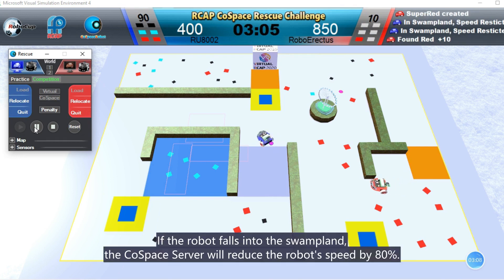If the robot falls into the swampland, the cold space server will reduce the robot's speed by 80%.